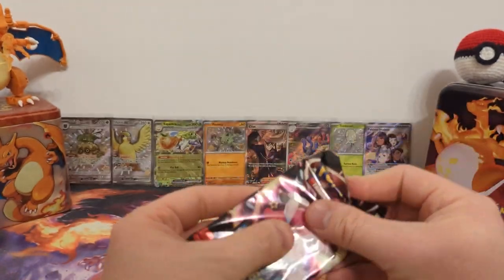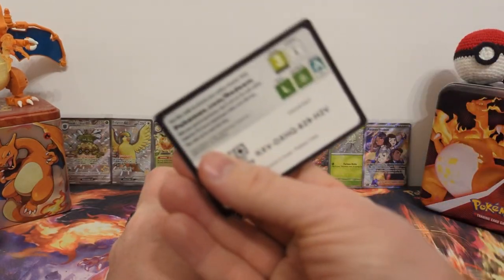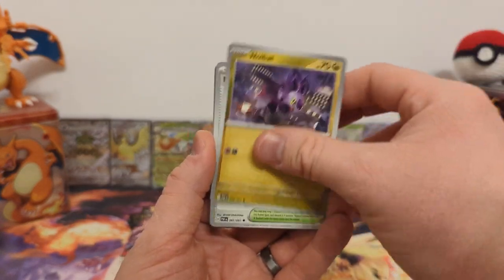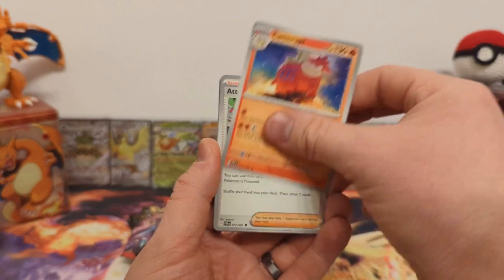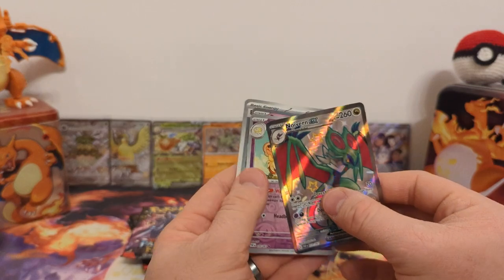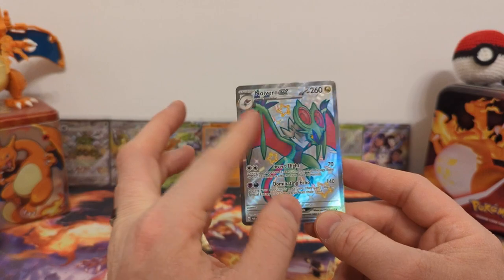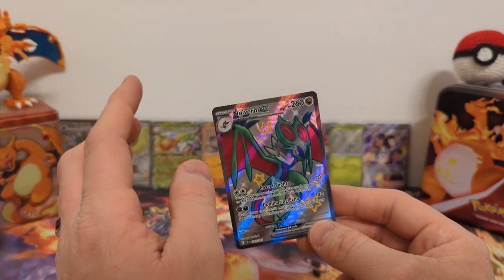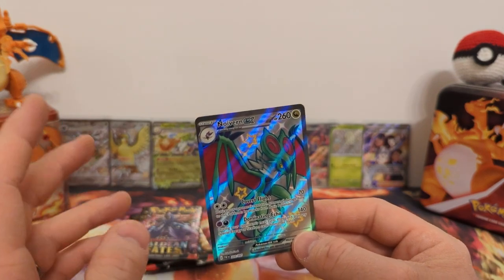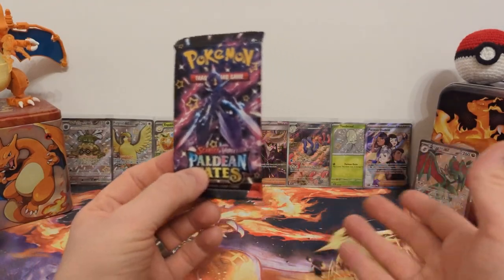Pack number two: we have Woobat, Finneon, Dedenne, Noibat, Moonlit Hill, Camerupt, Atticus, Noivern EX full art — all right! Dachsbun, and Ceruledge regular holo. You get these in the first reverse slot, so the best possible double hit would be a full art shiny or shiny ultra rare and then a shiny special illustration rare. Two packs, two hits — let's see if we can keep it going.